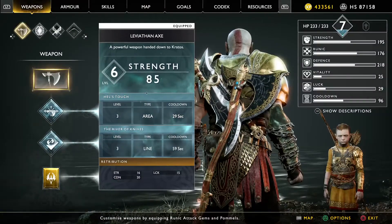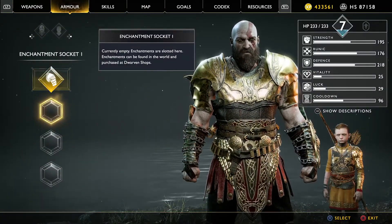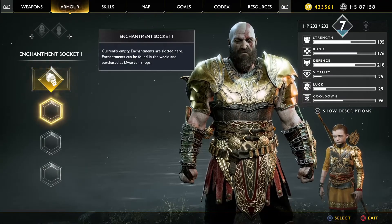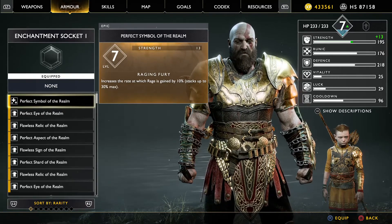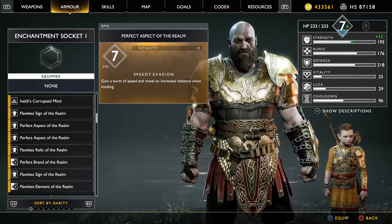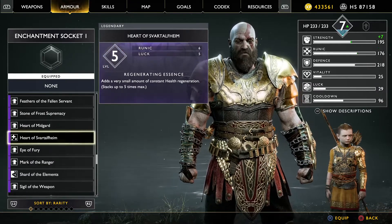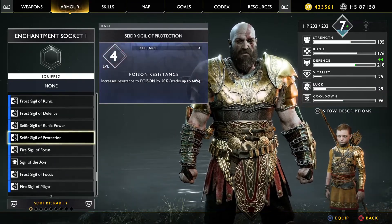If we go into the enchantments that I've found so far, you can see there's quite a few of them — a fair bit of grinding. They're split by rarity: gold epic ones here, then purple legendary ones, followed by rare blue ones.